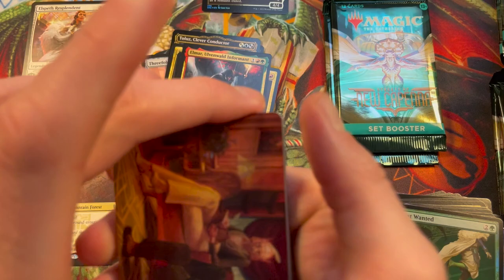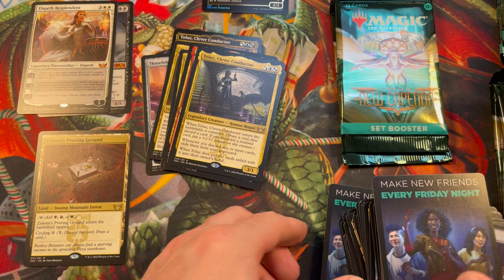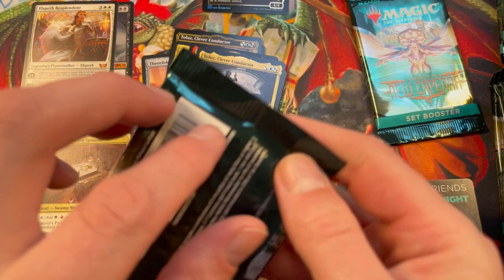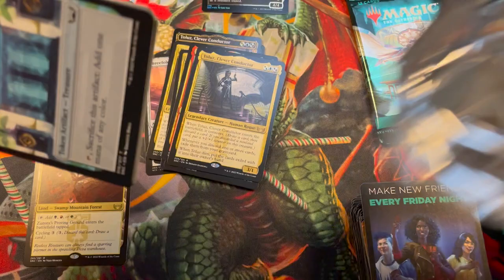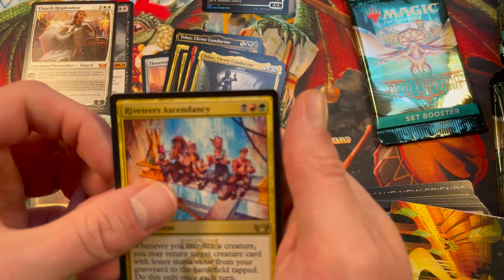We're looking for triumphs of course — a lot of value in this set. The triumphs, if you're not lucky enough to get some of those really neat planeswalkers... Cluze, Clever Conductor. I think our box so far has only been like one rare per pack almost. Yeah, it's a little disappointing, and also if you look at the mythic count and charm count, we're almost one third of the way through the box.